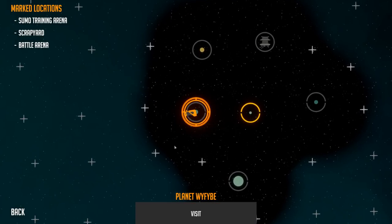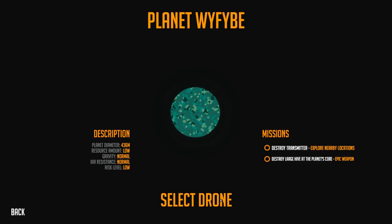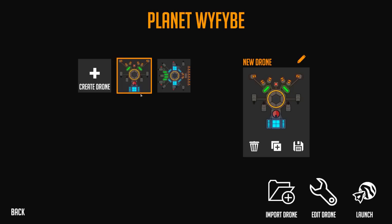Today hopefully we go a little bit deeper into this game and have some fun taking out some alien scum. I was thinking we're gonna start with planet Wiffby — can't even say that word, but if we visit this planet, I like it because it says 'destroy large hive at the planet's core.' I wanted to make a drilling drone, so this would be a good challenge since we haven't tried drilling into the Earth's crust yet. The gravity's normal, air resistance is normal, so it should be a rather easy planet.